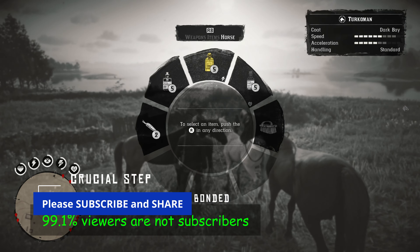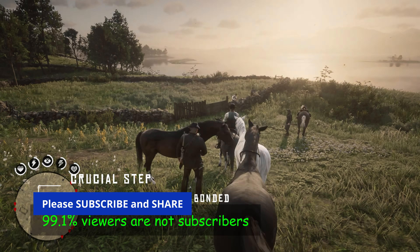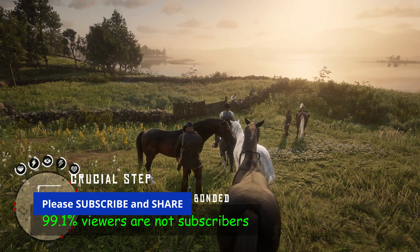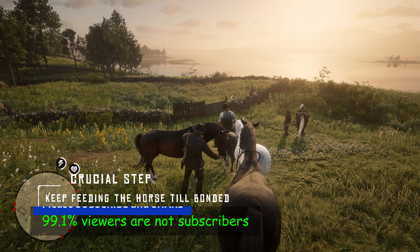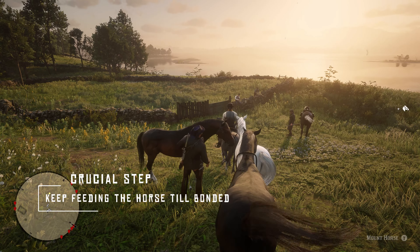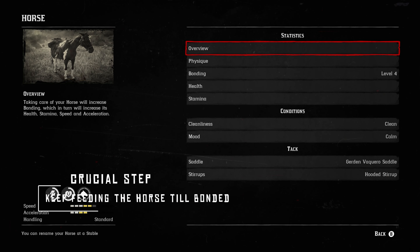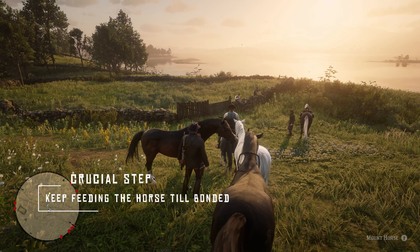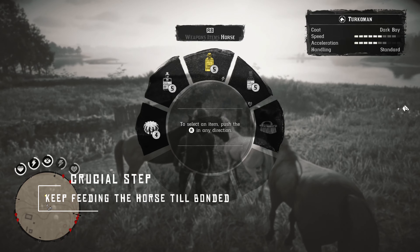If you choose the Black Arabian or the White Arabian, just walk over to that horse and start feeding it one by one. Take note: there will be 17 provision instances where you are actually feeding the horse. Keep feeding until you see the sign that it is perfectly bonded. I literally lost my patience — it was emptying all my provisions and it was still not bonded — but don't stop. Just keep feeding, keep your patience, and very soon it will get bonded.